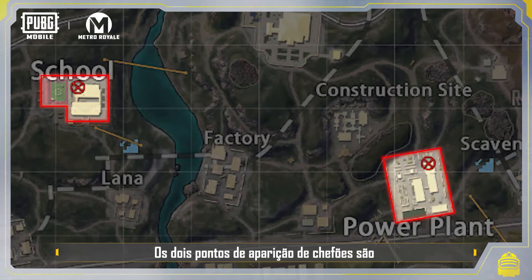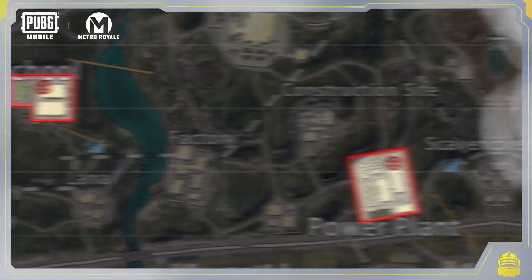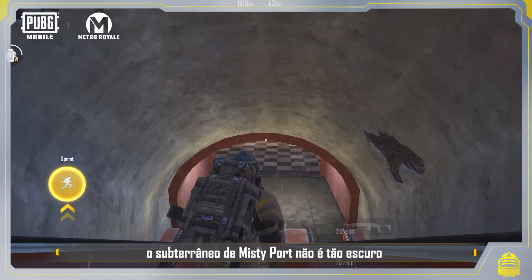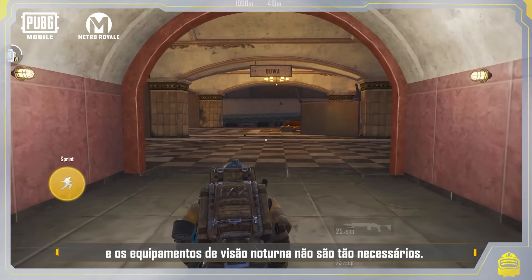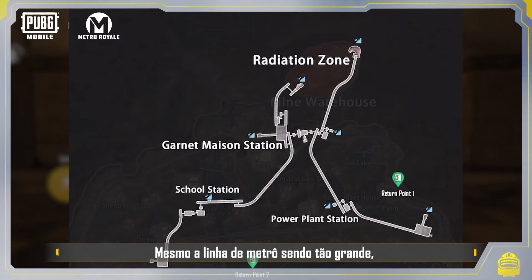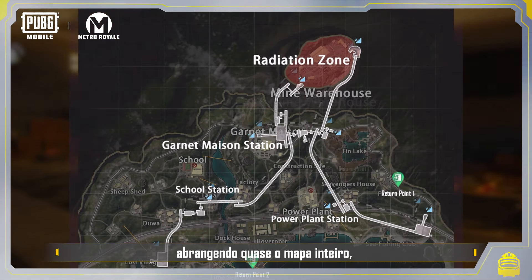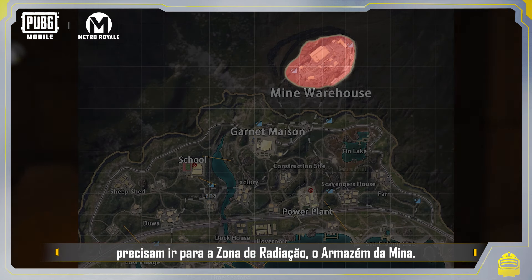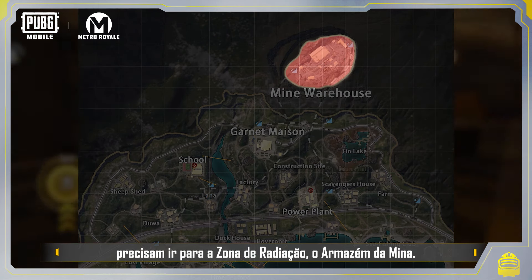The two boss spawn points act as gathering points for battles. Compared to other maps, Misty Port's underground isn't as dark and night vision equipment isn't as necessary. Although the subway line is very long and spans the entire map, those wanting to quickly collect supplies will have to go to the radiation zone, the Mine Warehouse.